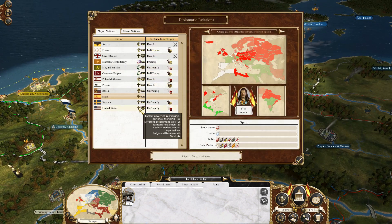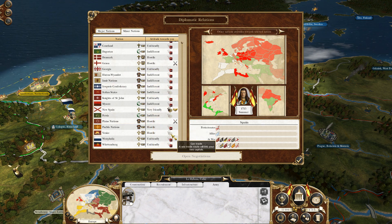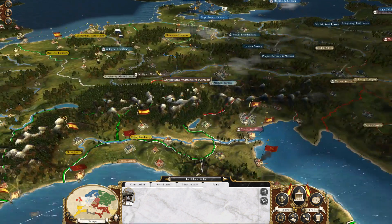Let's look at some stuff. Can I trade with anybody else? Persia is a yes. Venice is also a yes, but I don't want to. I don't think I need to do that.